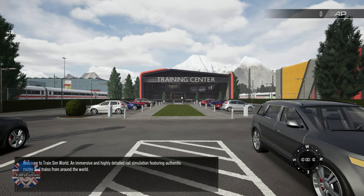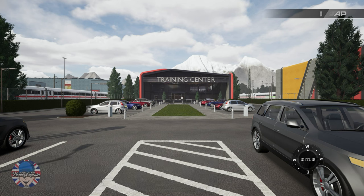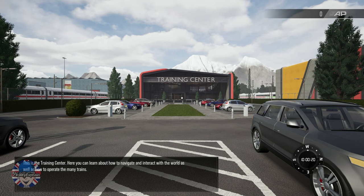Welcome to Train Sim World — an immersive and highly detailed rail simulation featuring authentic routes and trains from around the world. This is the training center, where you can learn about how to navigate and interact with the world, as well as how to operate the many trains.